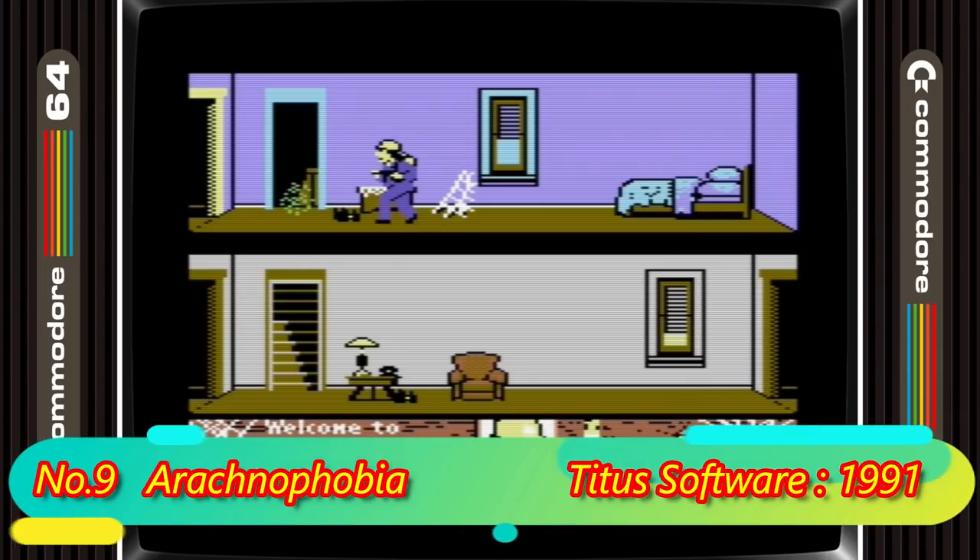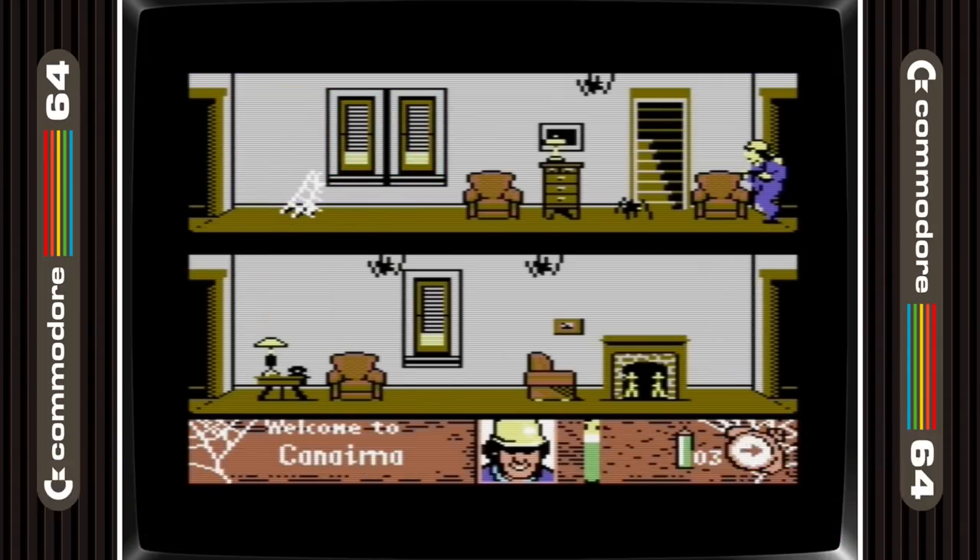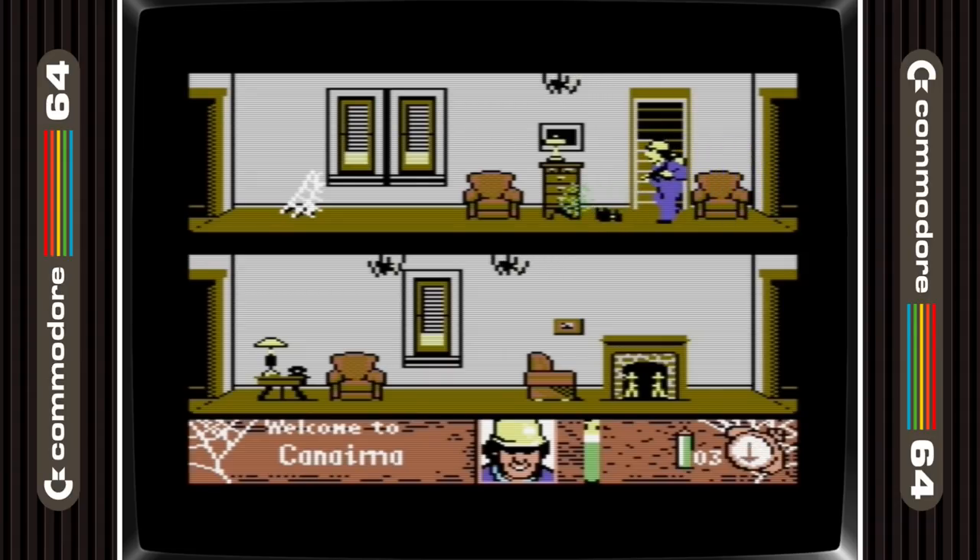Next up in 9th place is Arachnophobia. I know this may be well known as the movie was massive, but although I've played the Amiga version I never knew it was out on the C64, and moreover how good it is. You play the John Goodman character from the movie trying to eradicate the town of killer spiders. It's the same over and over, so what this game gains in gameplay is lost in how repetitive it is, but it's still worth a play.